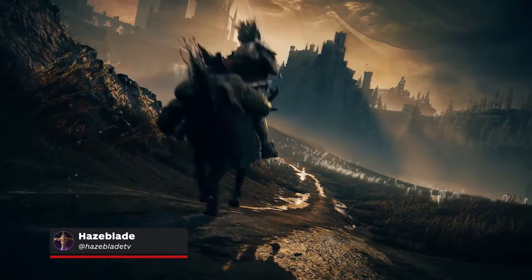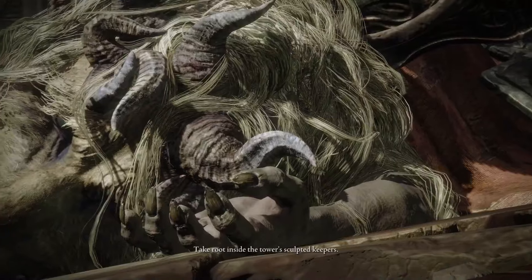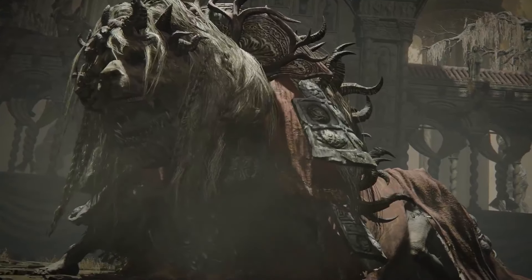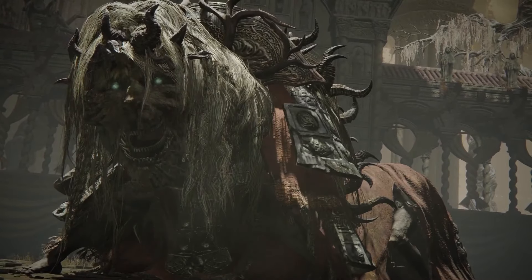Shadow of the Erdtree is finally here, and with it brings some highly challenging boss encounters that you'll want to be sure you're adequately prepared for. In this video, we'll be taking you on a step-by-step walkthrough on how to defeat the Divine Beast Dancing Lion, found at the end of the Belurat Tower Settlement Legacy dungeon in the Gravesite Plain.